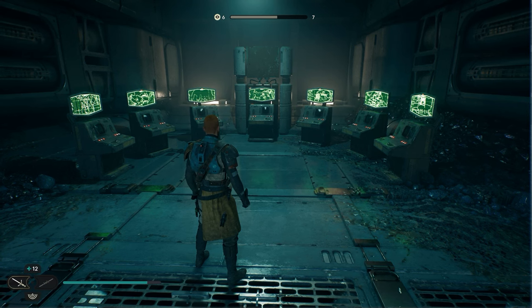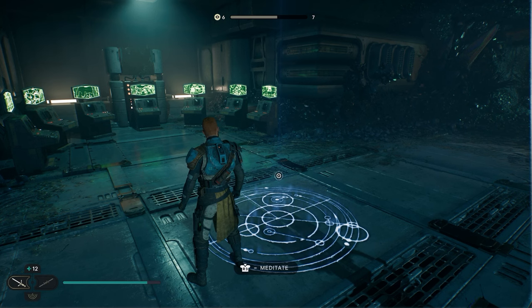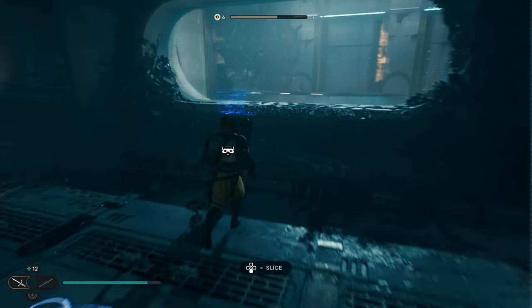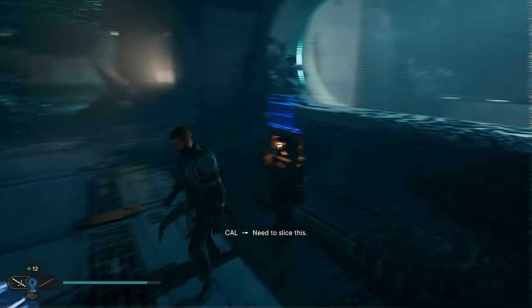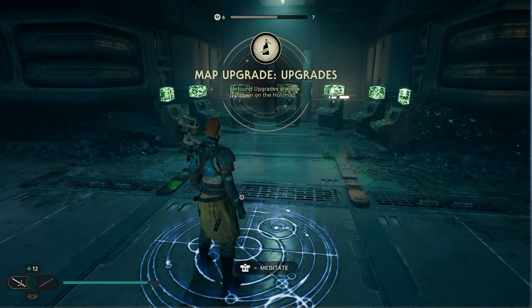Once you've completed all of the Jedi Chambers, you can come back here and there is a small device just behind you on the wall which you can interact with. It upgrades your map to give you locations of skill points, health upgrades, force upgrades, and perks.